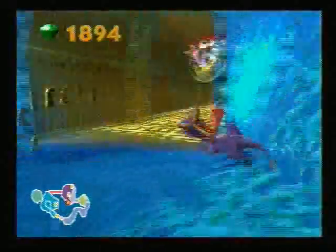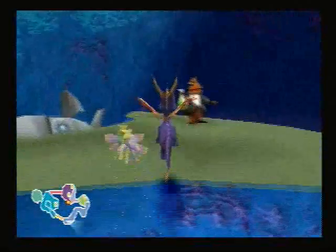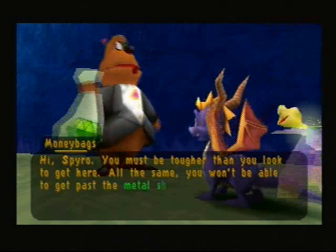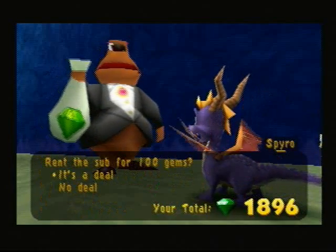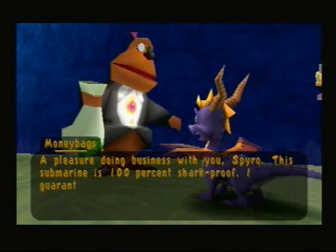Charged through a whole bunch of enemies. And here's Money Bags again. 'Hi Spyro, you must be tougher than you look to get here. All the same, you won't be able to get past the metal shocks up ahead. I suppose I could let you borrow my submarine though, for a modest fee, of course.' Of course you gotta charge a fee. Oh well, it's worth it. Just go ahead and take it. 'This submarine is 100% shockproof, I guarantee it.'